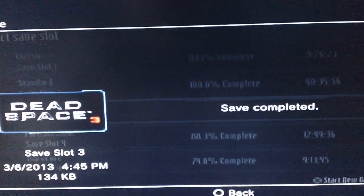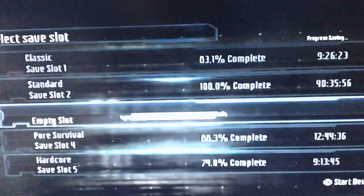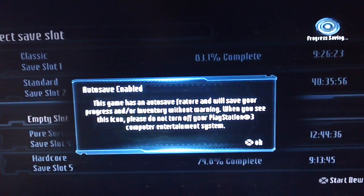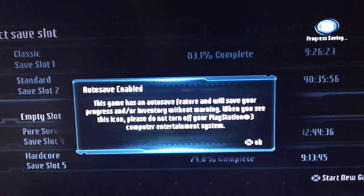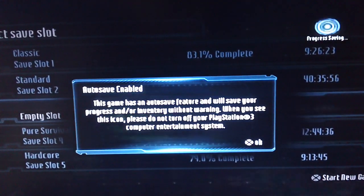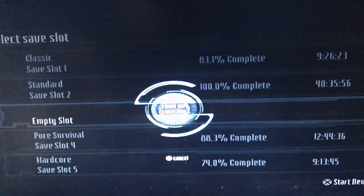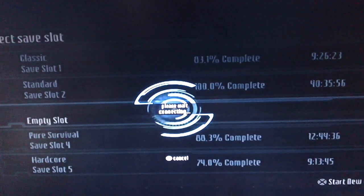Impossible mode is actually harder than hardcore mode. The only thing about hardcore mode is that you just can't die. The reason I'm doing it on impossible mode and not hardcore is that if I mess up or I'm worrying about my camera and I die, I'd have to redo the entire thing just to get back to where I was, just to record more gameplay for you.